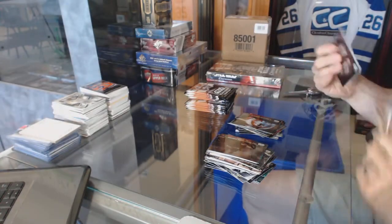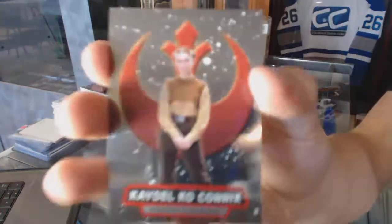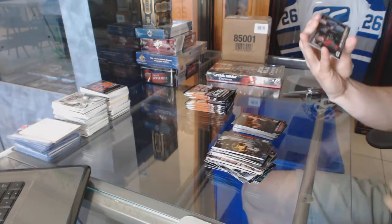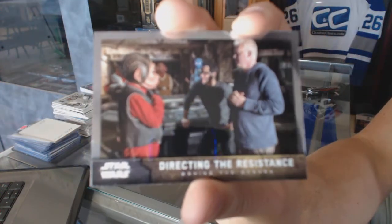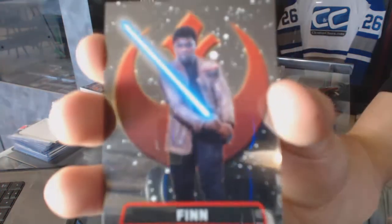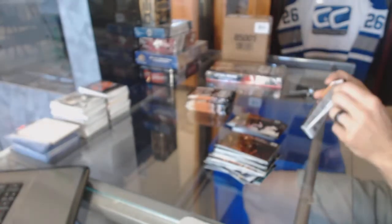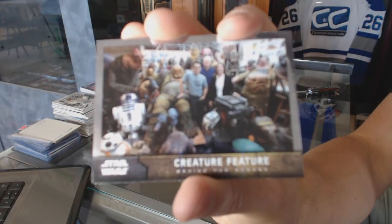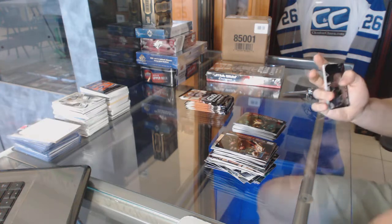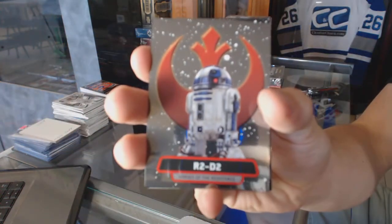We've got a Supreme Leader Snoke. Kato Ko Connix. Behind the scenes - Creature Feature. R2-D2.